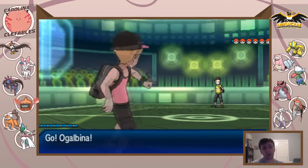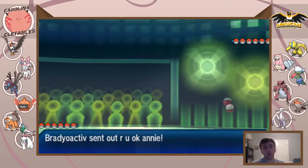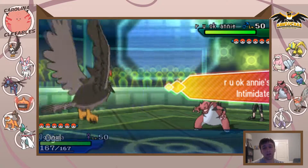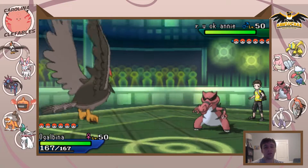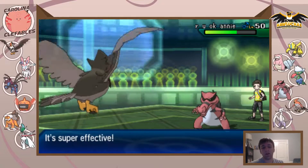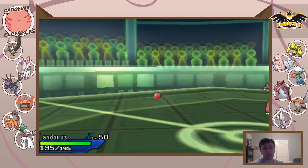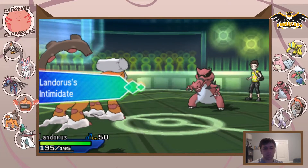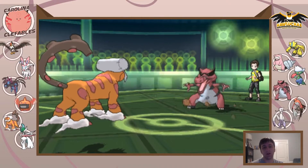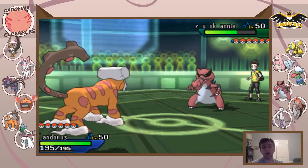He could lead with Scarf Meenshao, Meenshao-Croconaw to get rocks up, or Roserade spike. I felt Staraptor gave me the best lead. If he leads Meenshao I can switch to Sylveon to scout, and if he leads Croconaw, if it's Scarf I can speed-tie with it. This reveals he's more defensive, so I U-turn out for momentum into Landers to get the Intimidate off as he sets up Stealth Rock.